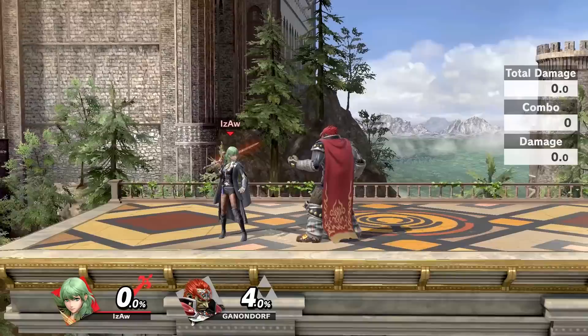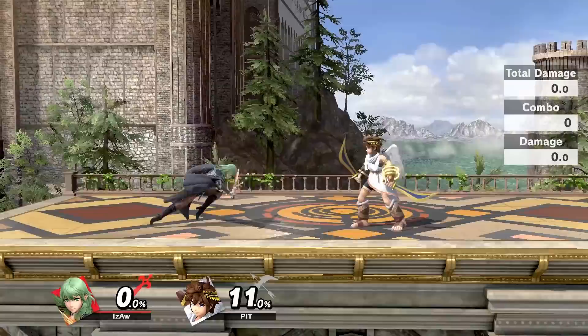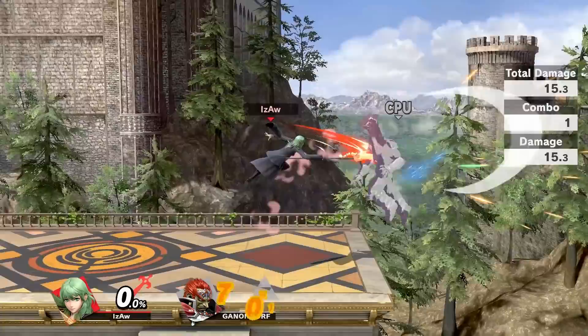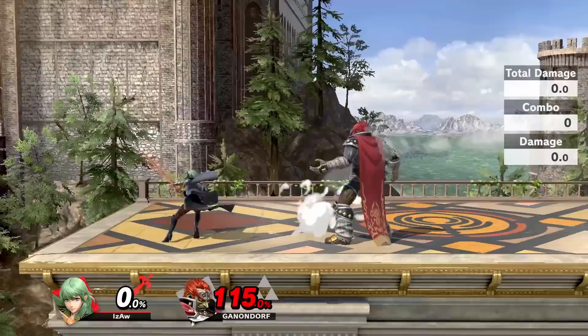At starting percents, if you connect the fourth hit and fast fall just right, you can combo it into another neutral air, forward air, or forward tilt. If you fast fall it to get the landing hit, you'll be able to combo it into down tilt, which could lead into another neutral air. At high percents is where neutral air will be really important to fast fall, since the tech chase is perfect for killing the opponent. In general, the only two kill setups you have on stage are either the neutral air tech chase or down tilt to up air. There are no other kill setups or kill throws.